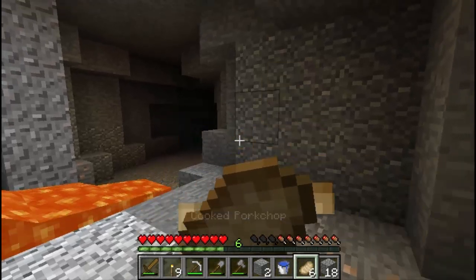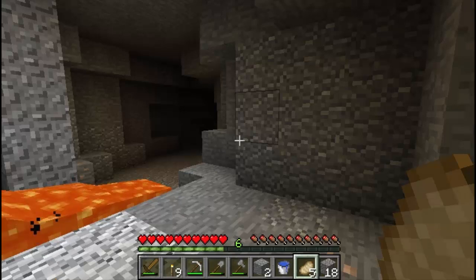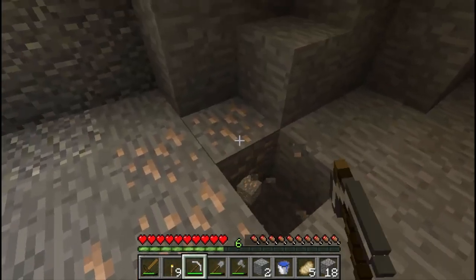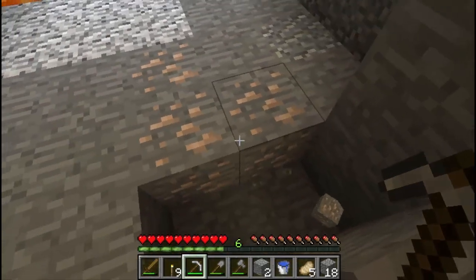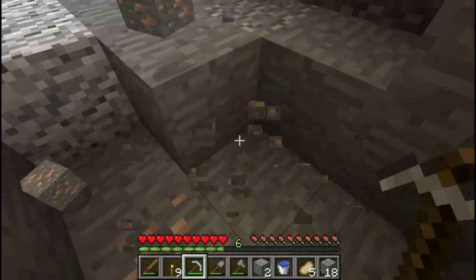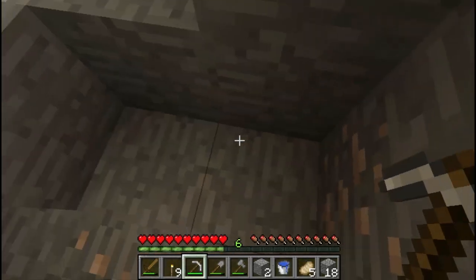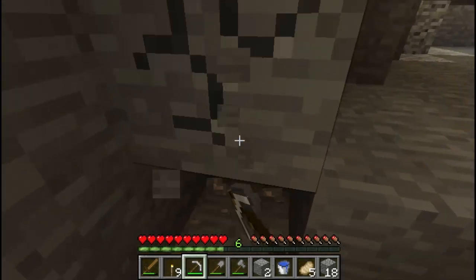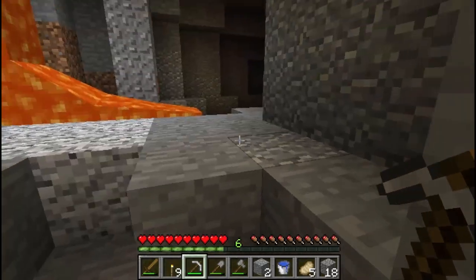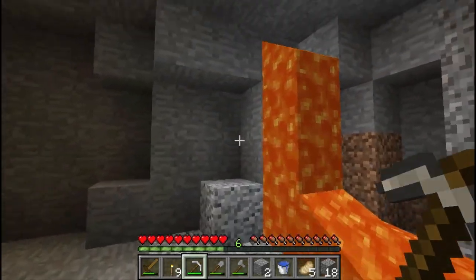We have two goals for this episode: the first is to get a load of iron — ideally about 30 ingots. The second is to get back out close to spawn and do our first bit of building. If we can do those two in 20 minutes I shall be very happy. We've eaten our first bit of food, so let's get this iron out of the ground. We'll cut more bits, have a quick look behind, and here we have lava.